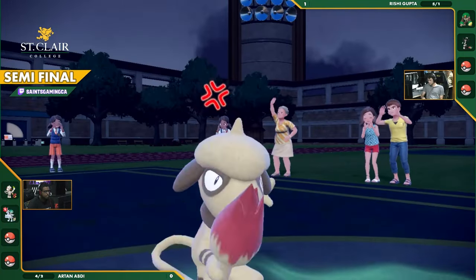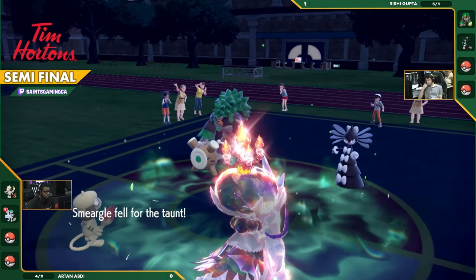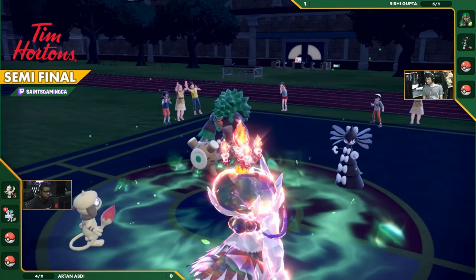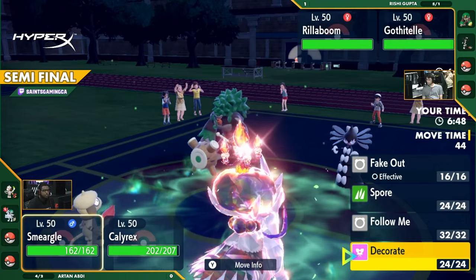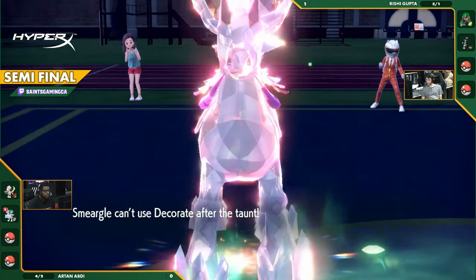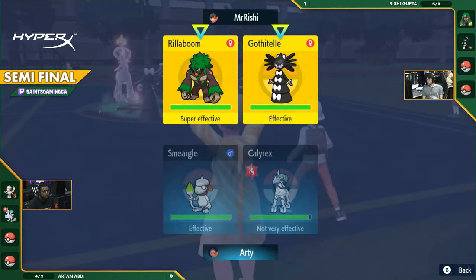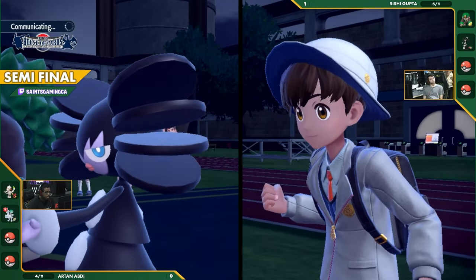There's the Taunt — making Smeargle unable to do anything. Cannot use Decorate. Smeargle's now stuck. You don't even need to use Fakeout on the Gothitelle for this opener to be that strong. Smeargle can't Decorate, Smeargle can't Fakeout. Here comes the Glacial Lance — that's all Calyrex can do here, because Smeargle will get stopped by the Taunt if it gets switched over.